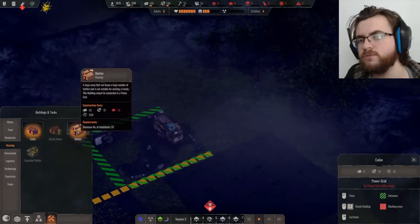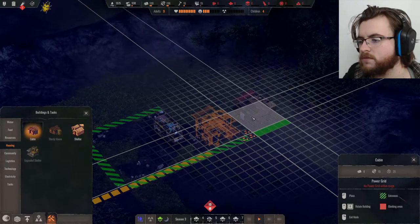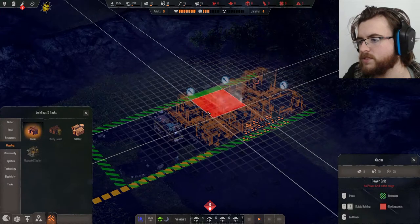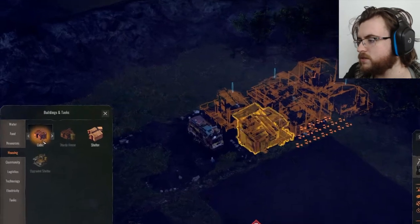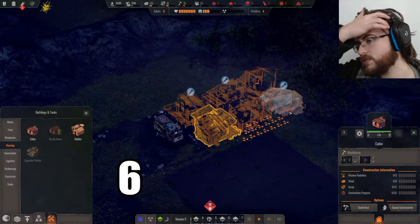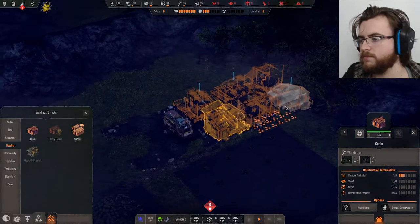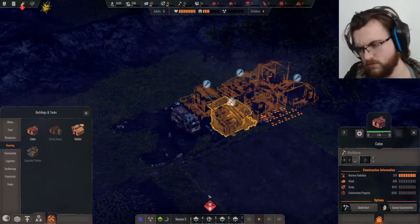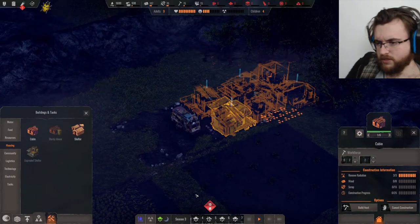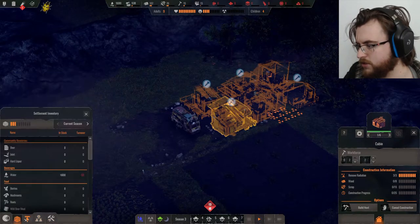So let's build ourselves some houses. I can't build a shelter yet — a shelter would be ideal, but I can't build that yet. So I'll just slap some houses over here. Each house can hold two adults, so that's 12 adults here — six times two, that's 12. Ah, it counts the children as well — I don't know why. They're not useful. Why would I care about the children?